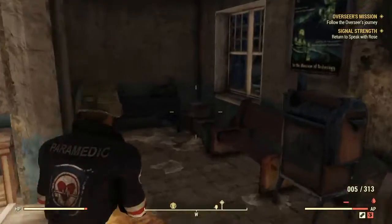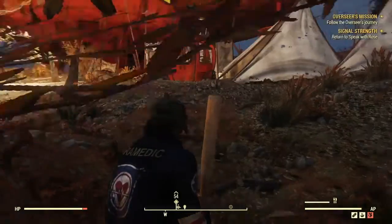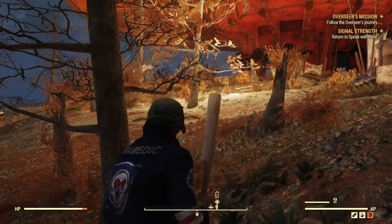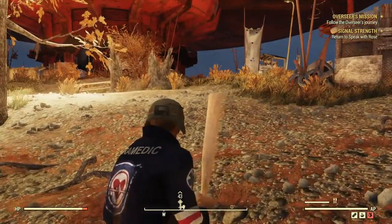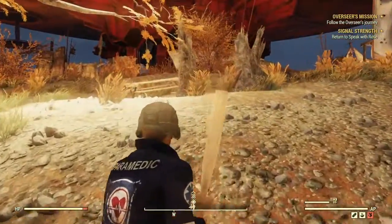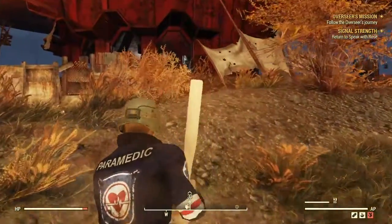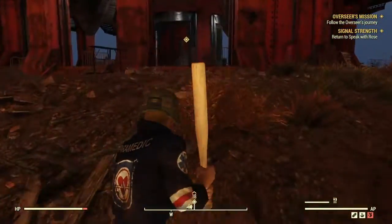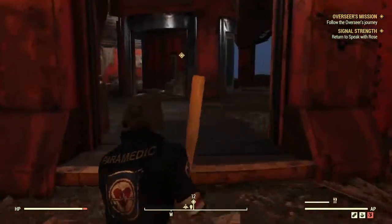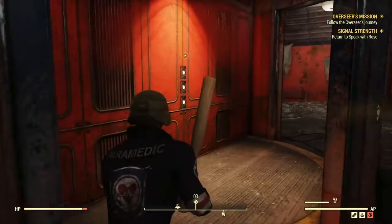I just want to scrap some stuff first. There's all sorts of nastiness up here — I've seen radscorpions, stingwings, some ghouls, and other players — little psychos. Keep going. There we go, there's the lift. So the last time we were here we couldn't get to the top floor — we could only get to the mezzanine. Let's try it this time.